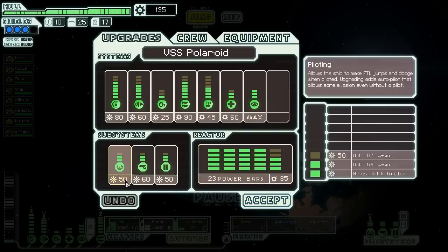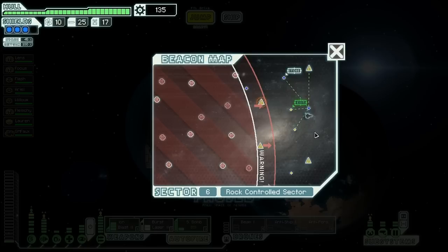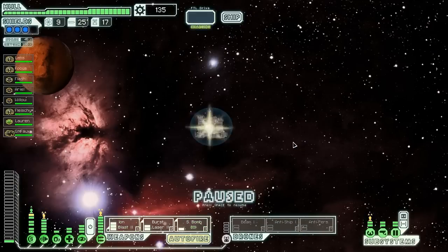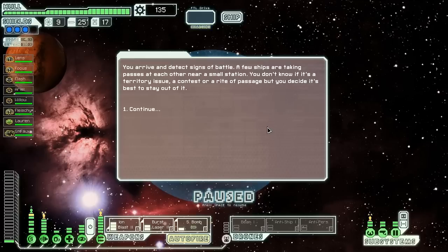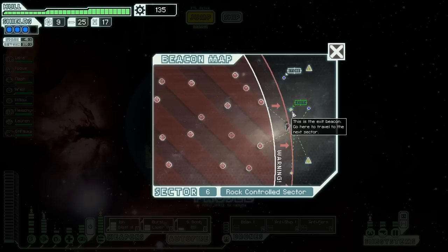We could upgrade our doors again — that'd be good against boarders. For now let's just jump. We have plenty of time for an extra jump, so we'll jump over to this empty beacon. We arrive and detect signs of a battle — a few ships are taking passes at each other near a small space station. We don't know whether it's a territory issue, a contest, or a rite of passage, so we decide it's probably best to stay out of it. Let's at least jump to the exit.